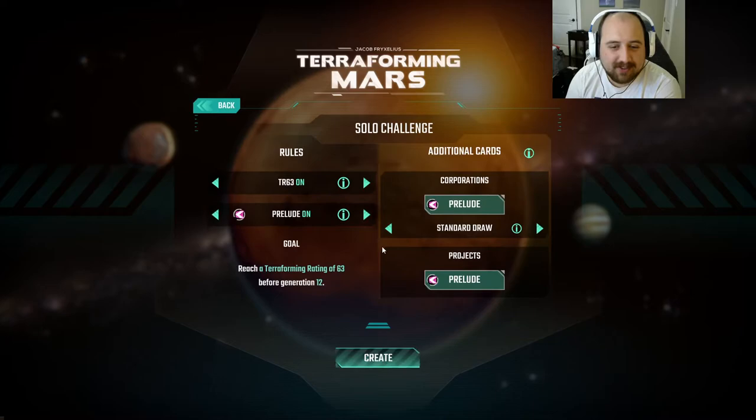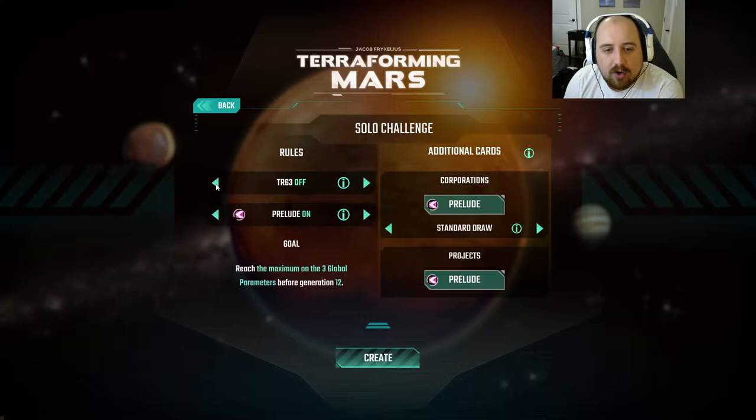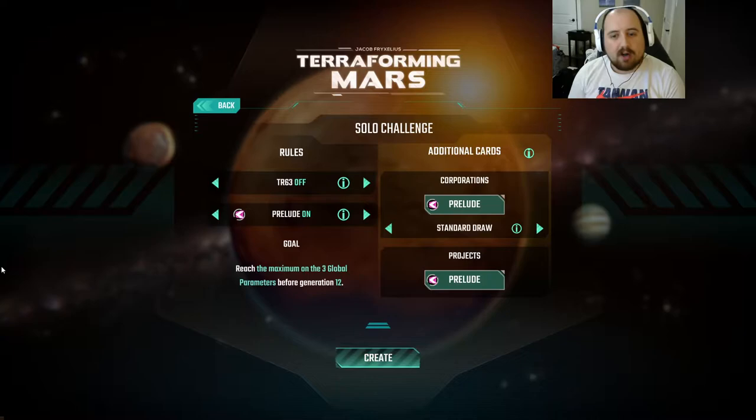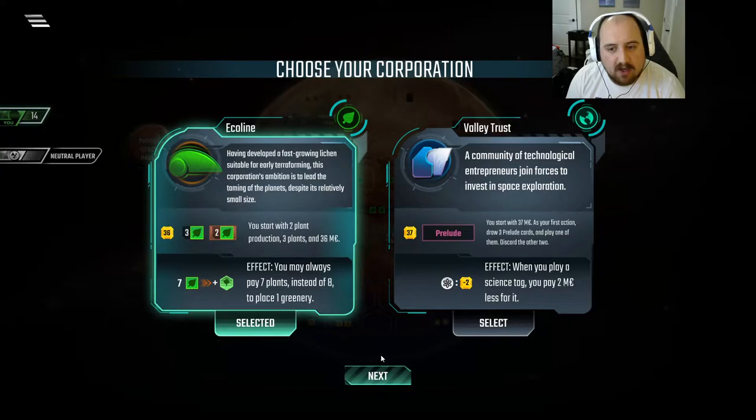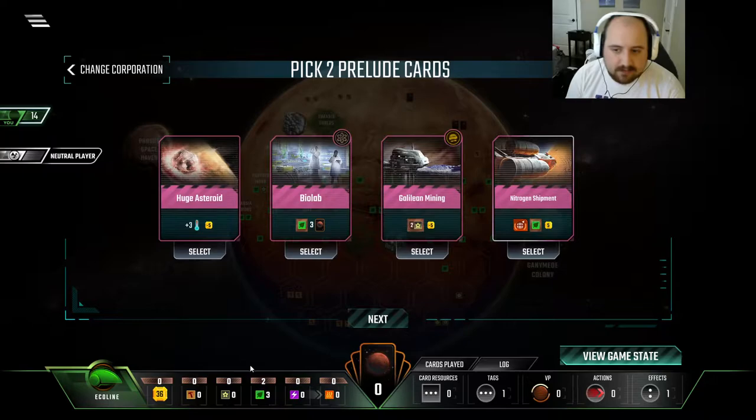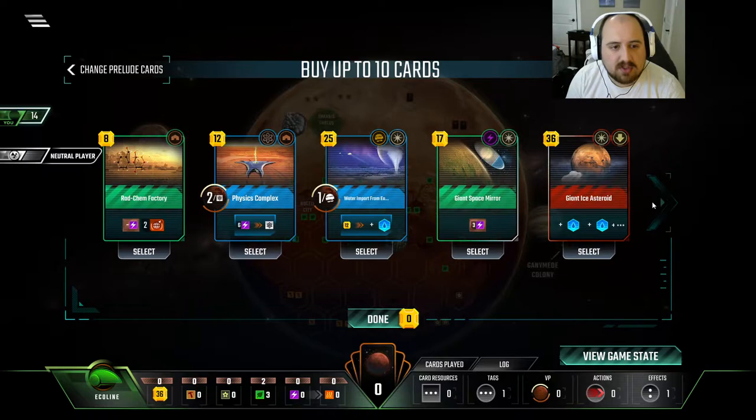Hello and welcome back to another episode of Solo Challenge. As always, we have 12 generations, and I'm gonna turn off 63TR. People asked me recently what my highest score was, and I think the answer is close to 140 — I know I have a number of runs in the 130s. I'm not sure if I've broken 130 with Prelude, but we've gotten past 150 without Prelude. So I think we're gonna leave Prelude on, turn off 63TR, and do a little bit of score chasing. We still have to terraform the whole planet, but we just have some more opportunities for greatness.